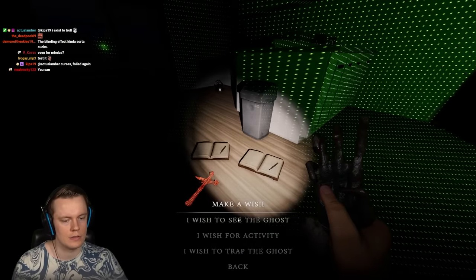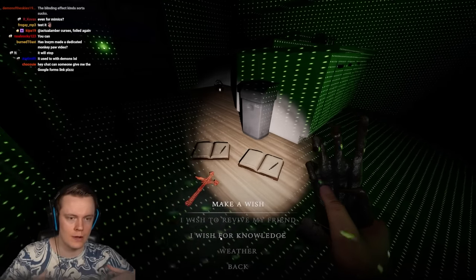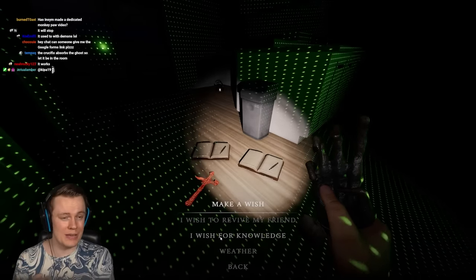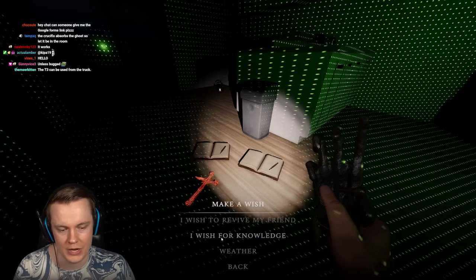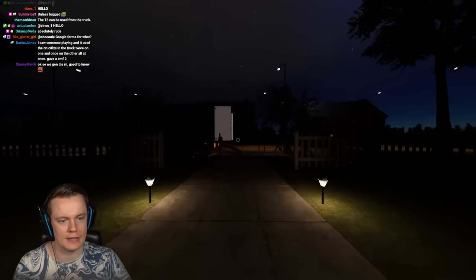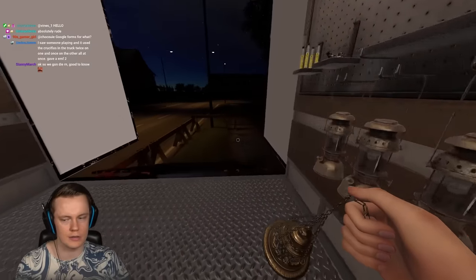You should only use this at the very end of the game as a desperate measure when you have no idea what the ghost is. You should basically never use it and then plan to continue investigating, because it becomes almost impossible — your senses get completely messed up. Also, you can't stop the 'I wish for knowledge' hunt with a crucifix; it doesn't work.